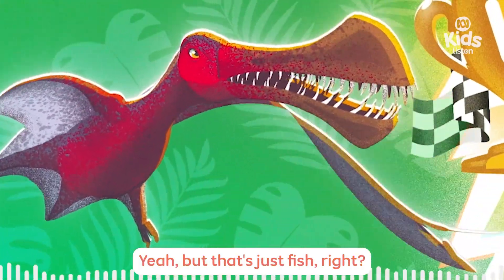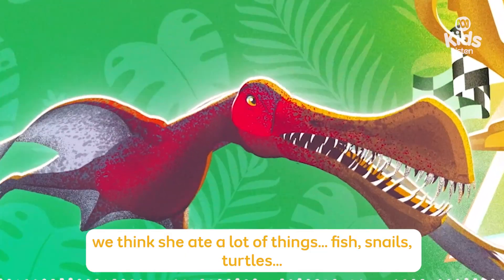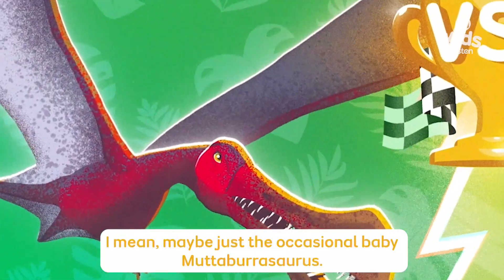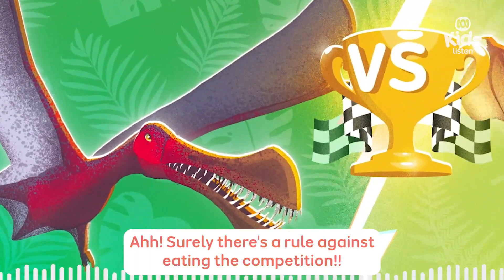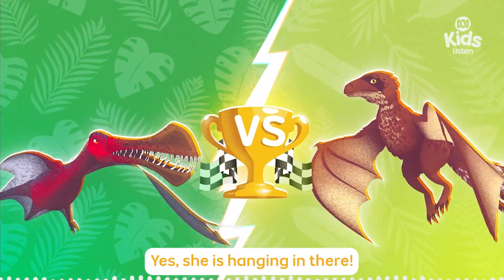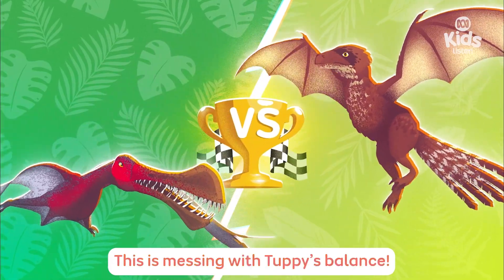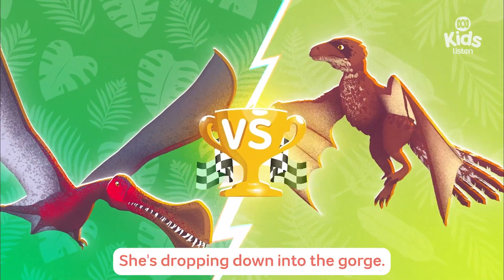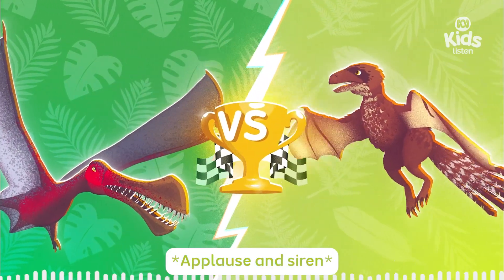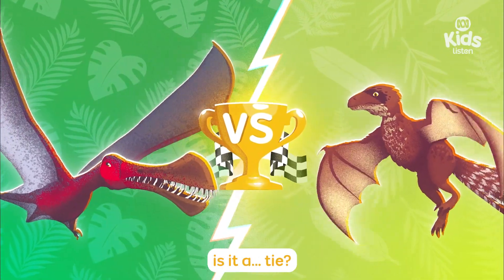But that's just fish, right? She wouldn't eat Ambo, would she? Well, we think she ate a lot of things — fish, snails, turtles, maybe dinosaurs... maybe just the occasional baby Muttaburrasaurus! Surely there's a rule against eating the competition! Anything goes! Hang in there, Ambo! She is hanging in there — her curved claws are locking around Tuffy's teeth! She's clinging on and not letting go! This is messing with Tuffy's balance! She's dropping down into the gorge — there's the finish line! Almost there! Winner!